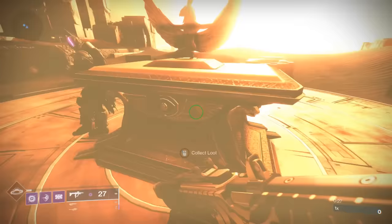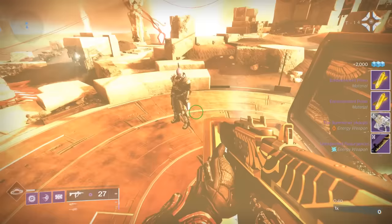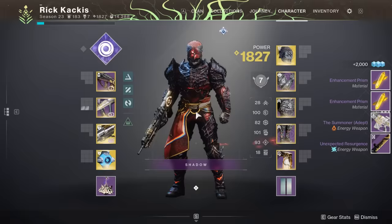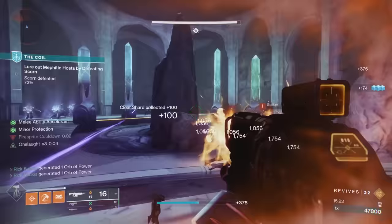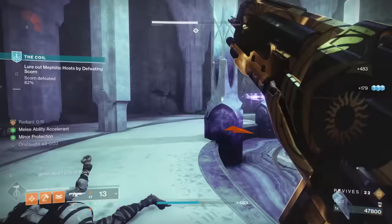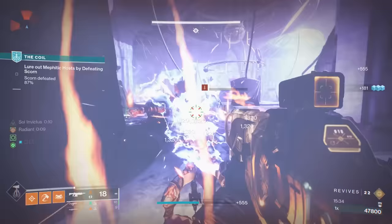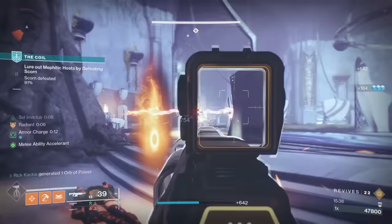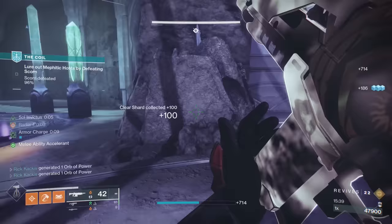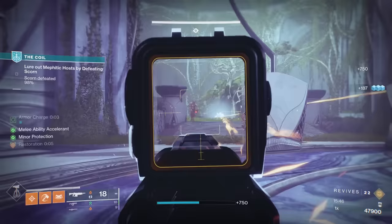The perks are absolutely disgusting. A lot of people are focused on the PvP roll, which involves Target Lock — that perk increases damage as you continually hit a target, which is insane for improving your time to kill in PvP. Combined with the incredibly good base stats, if you get the adept version you can put on Adept Range and you'll be absolutely shredding people in the Crucible.